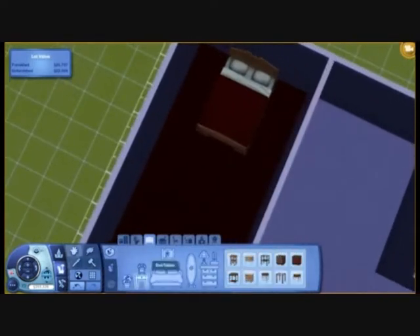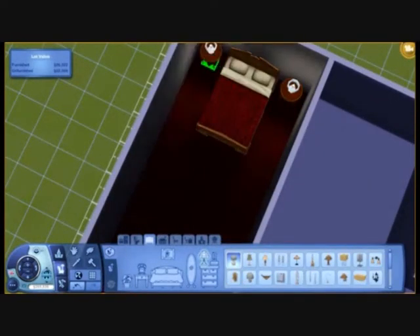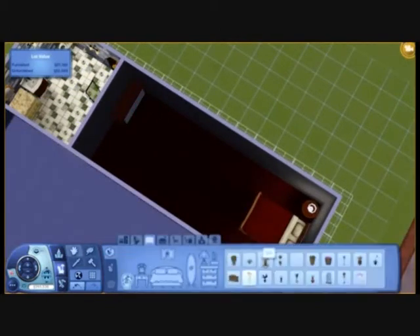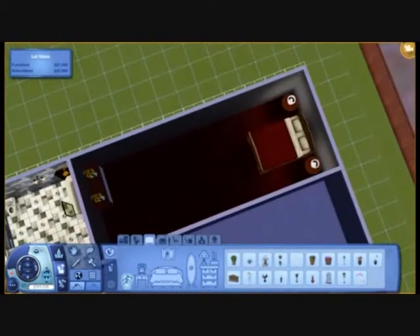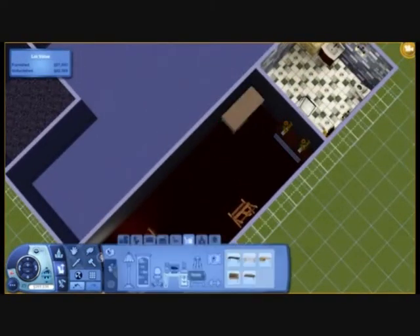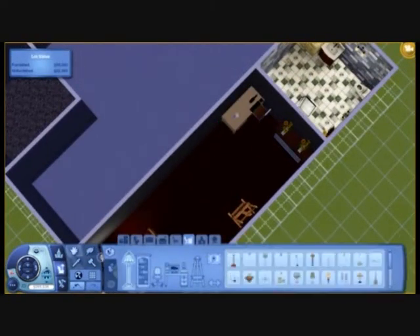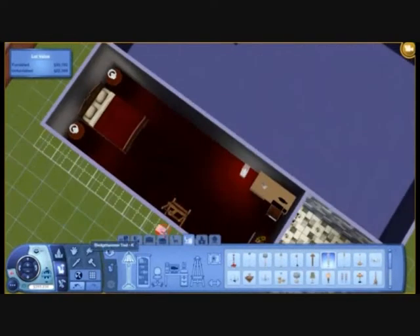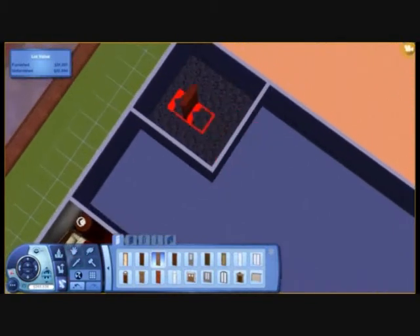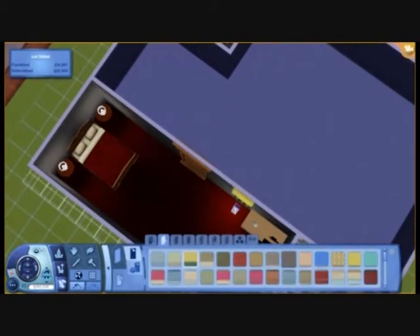I did not know the bedroom was going to be red until I put that bed in. There go the lights - just fiddling around there - and here goes a drawer, an art easel that I wanted diagonal but couldn't do, a desk, a phone, a chair, and a computer, and then a light.